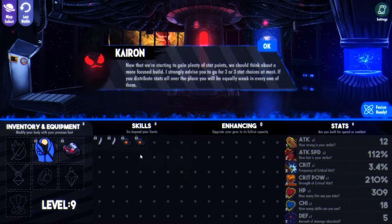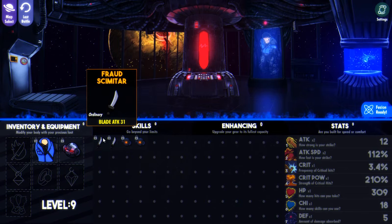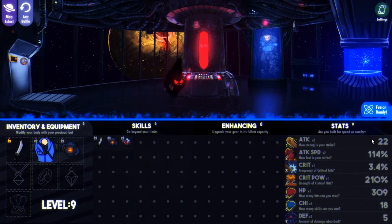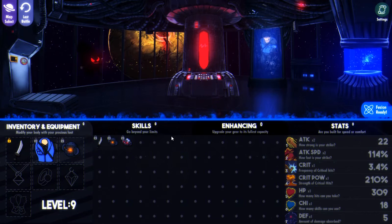Now that we're standing and got plenty of stat points, we should think about a more focused build. I strongly advise going for two or three stat choices at most. If you distribute stats all over the place, you'll be equally weak in every one of them. We got a piece of crap laid there — attack 12, okay. We got attack from this and defense from this. Let's just do attack and crit for right now.